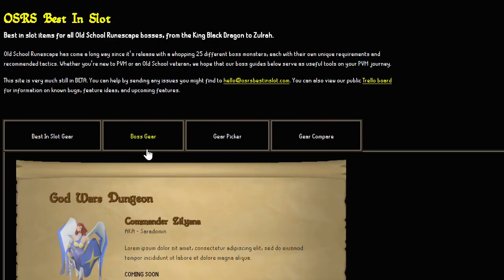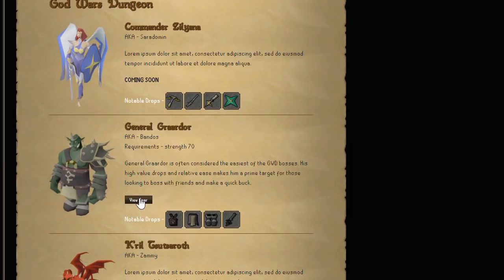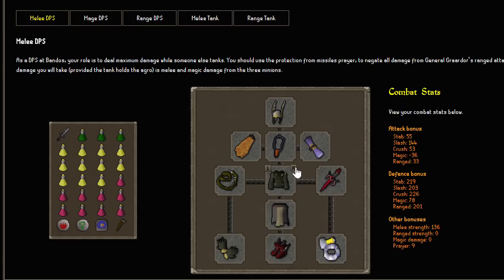If I go to Boss Gear, the developer has started listing all the bosses and currently I can only view the gear of General Graardor. It lets you see the next best items in slot if you're going to Bandos. I think this would be so helpful for players that are just starting out at Bandos and don't really know what to wear.